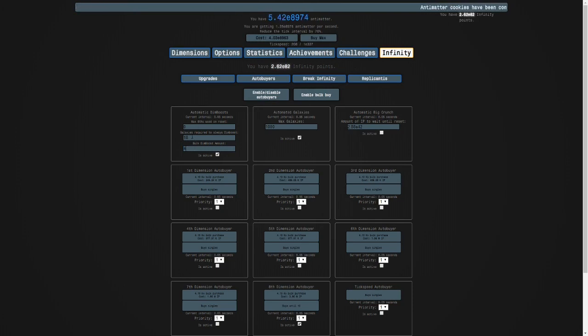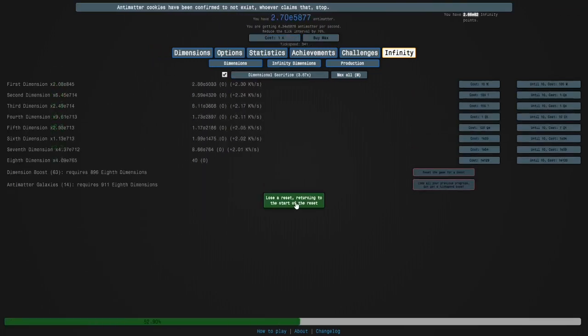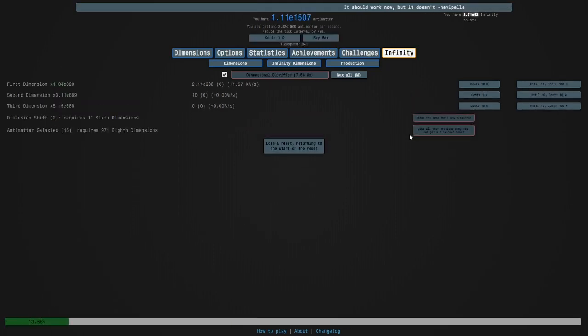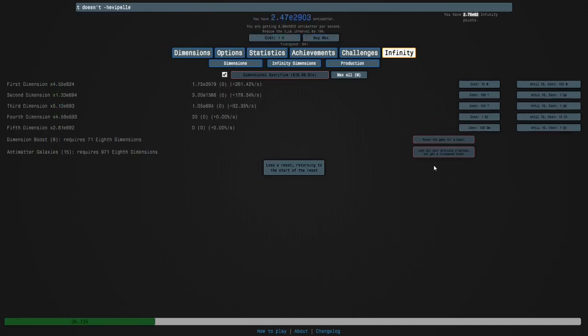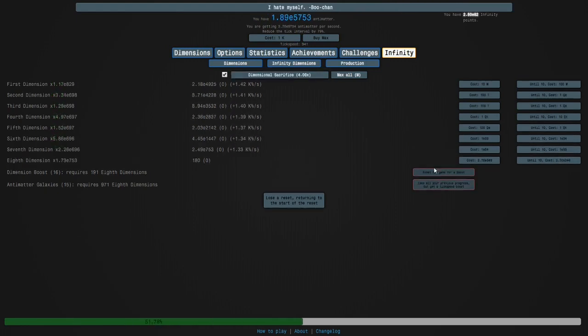I guess we're just gonna set this to 14, then lose a reset, and then press one, two, three, four, five, six, seven, eight. Then just do it like this: one, two, three, four, five, six, seven — just like that for each galaxy.